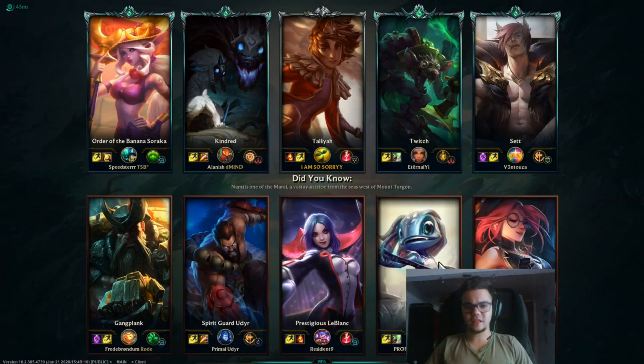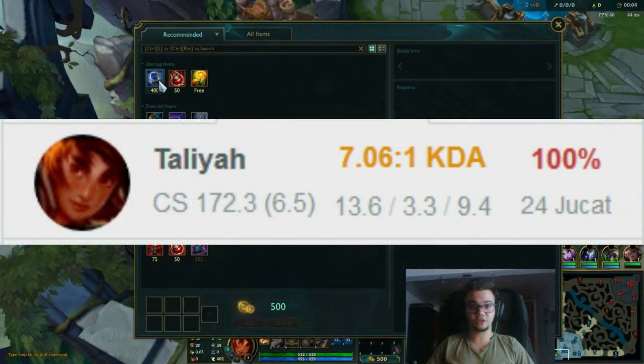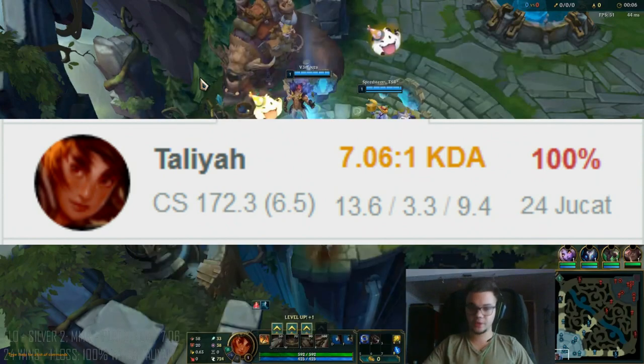Hello everyone, my name is Romat and today we're gonna do a full Tilya tutorial again. I am somewhere in silver, towards silver 1, possibly gold, and I am playing in platinum matchmaking rating — so basically I'm against platinum 2, platinum 1, some diamonds, some ex-diamonds — and I am currently 100% win rate in 33 games as Tilya.